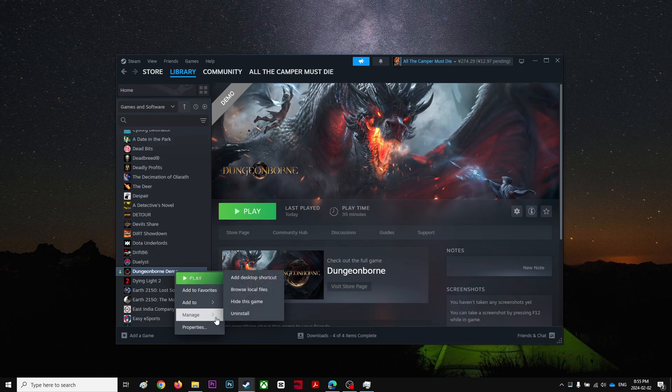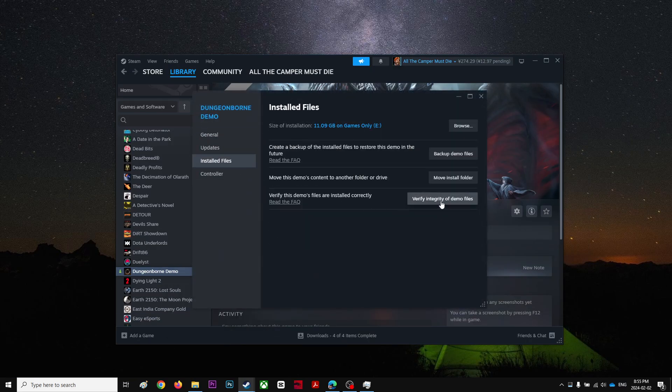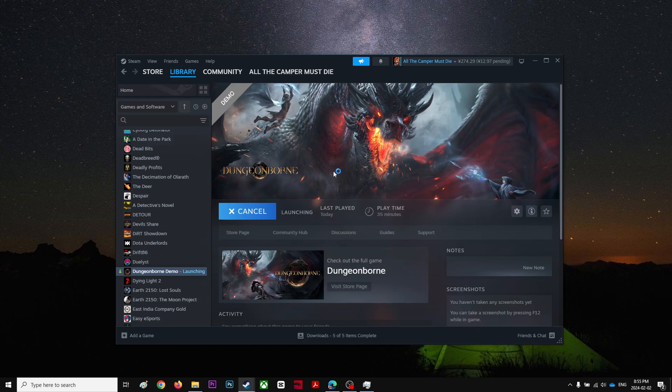Now let's verify files: Properties, Local Files, Verify Integrity of Game Files. Let's see if it finds any corrupted files, because it usually fixes any corrupted files in the game. Okay, it looks like all files are fine without any problem. Let's try to play the game again.